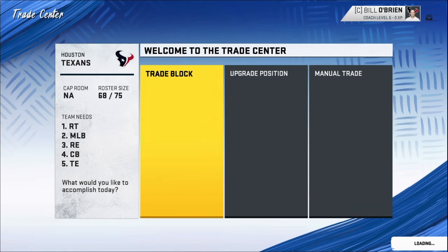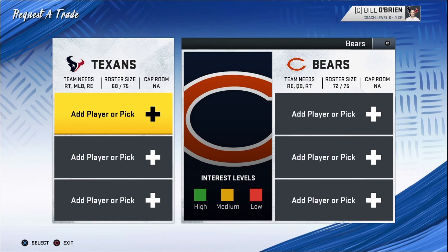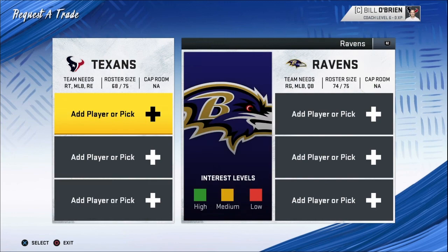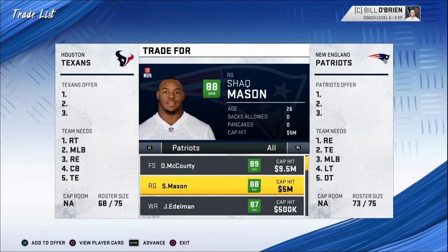I'm just gonna give y'all a tip: go for the young people. Like if you're going for offensive linemen, get the young offensive linemen — just trust me. There are two young offensive linemen here. He's easy to trade for if you go like maybe week five. I'm just gonna show you all these people.